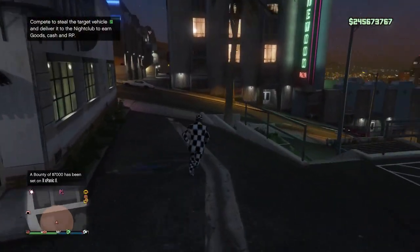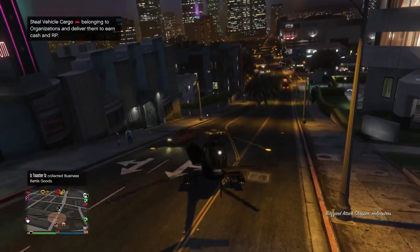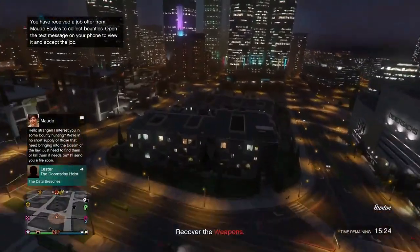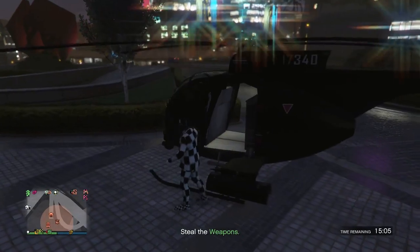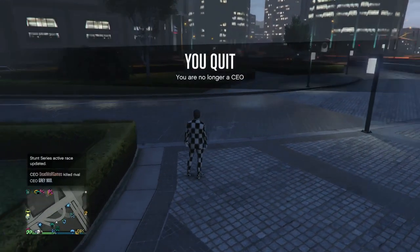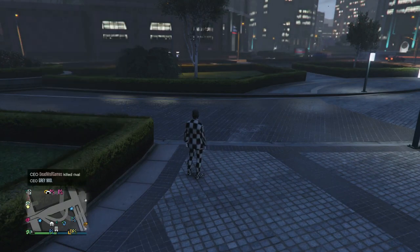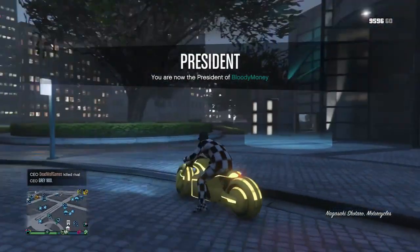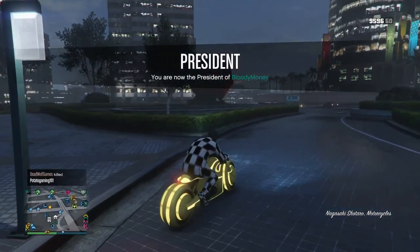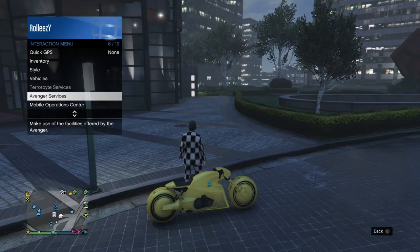We're going to be doing an OTR glitch before we get into the dupe glitch, so you need to be in a public session once you have everything set up. Head back over to your CEO office. Right outside your office, sign in as an MC president and call out one of your motorcycles. I'm going to call the Shataro — fastest bike other than the Oppressor. Once you have it, disband your MC.